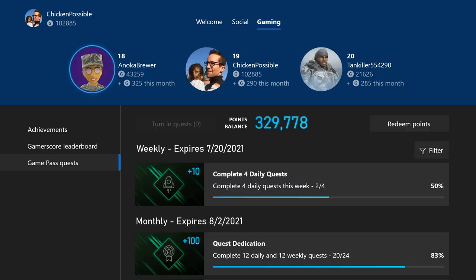We've got five items, so hold down the Xbox button to turn that in and grab those 50 rewards points.